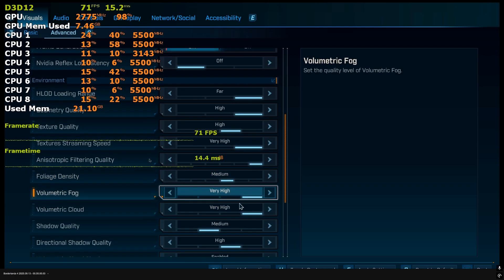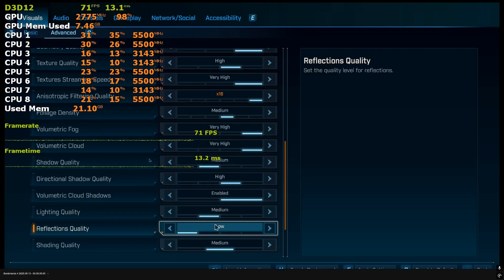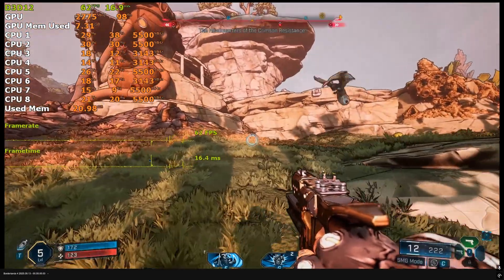Shadow quality is set to medium because this only affects artificial and dynamic shadows. Directional shadow quality needs to be set to high, otherwise it leads to a lot of noise and shimmering. Lighting quality is set to medium and reflections to low. These two settings don't really do anything because we disabled Lumen, so it doesn't really matter, but we leave them at medium and low. Lastly, shading quality needs to be set to medium and post process to very high.